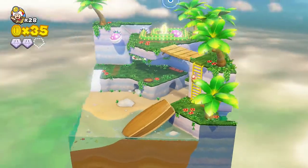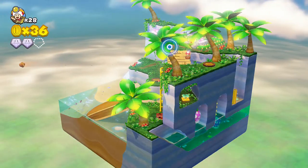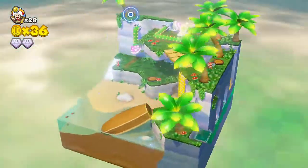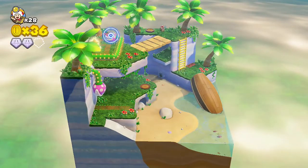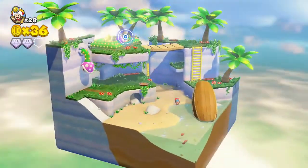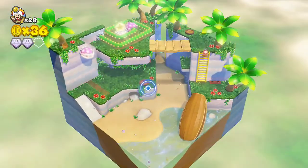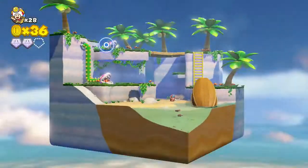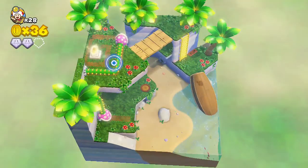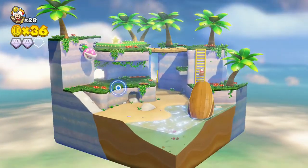I wonder, how come Captain Toad doesn't jump? Is it because of this backpack? There's the path to the star — I'm not going for that yet. I need to get over there somehow. I need to reach that little gap. The sad thing is, we can't even move when we're getting ready to fall — we can't do anything when we're falling off the thing.